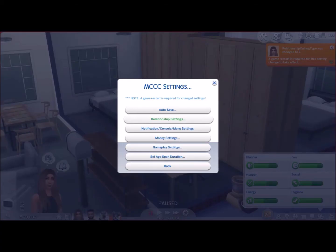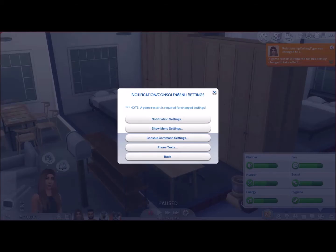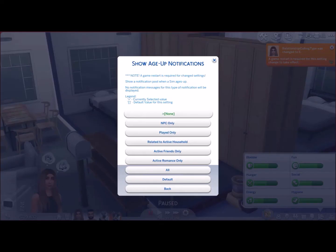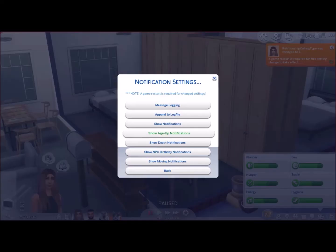If we go back, we can go into the notification console menu setting. This is basically where you'll find all your notification stuff. If you want to change any notifications at all, just come into this screen. You've got message logging, append to log file, show notifications — so show age up notifications, et cetera. If you don't want any of those enabled, just go in there and change them. You've got NPC only, played only, related to active household — there are heaps of options.